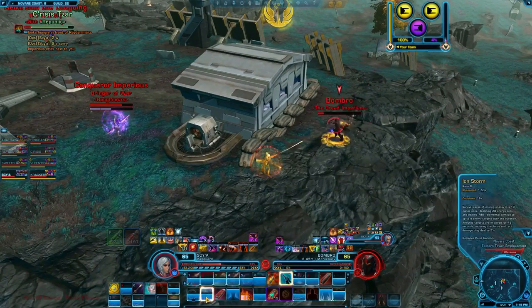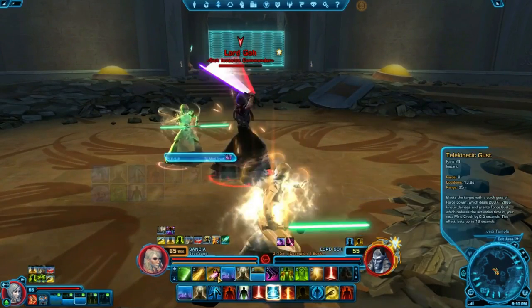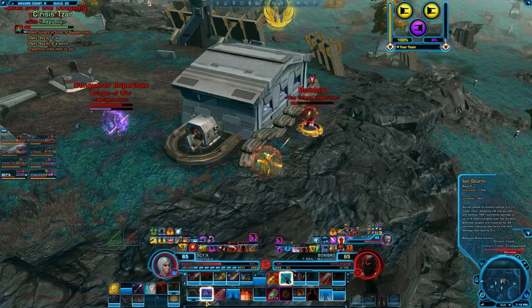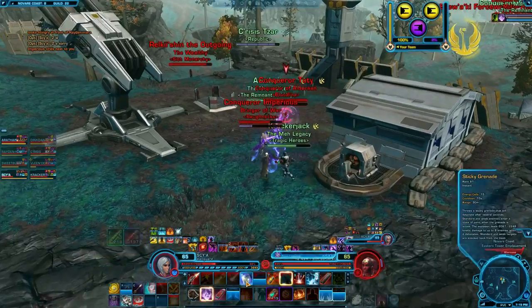Good gear to wear if you don't have Expertise gear is the level 162 armor earned from doing the solo versions of the Prelude to Shadow of Revan flashpoints, which include Assault on Tython, Korriban Incursion, Legacy of the Rakata, and the Depths of Manaan flashpoints. You can also buy pieces from the level 55 vendor in the supply section of the fleet. Currently, any armor that is 190 rating or below works pretty well.